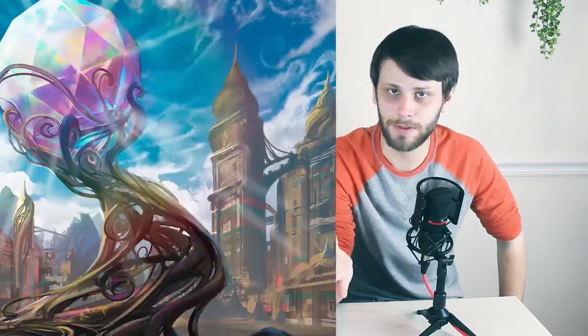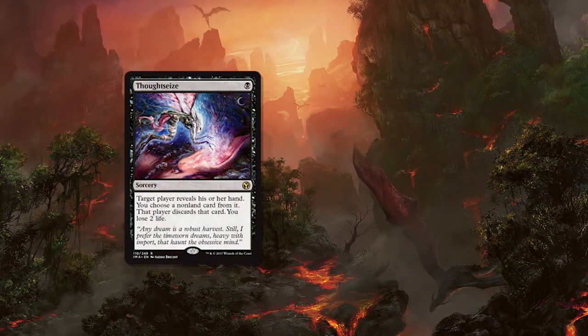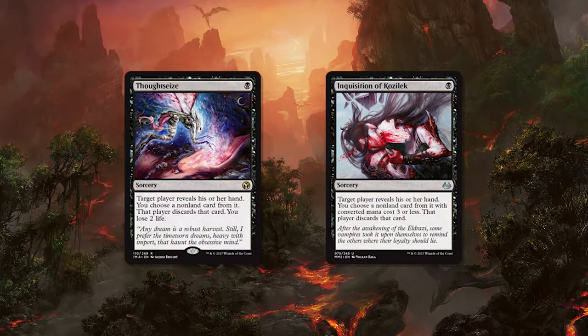The biggest example of a main-deck home is Lantern Control. Because they're milling out their opponents, being able to surgically remove one of their opponents' win conditions means you don't have to worry about it anymore. It also saves you from having to get the full lock. It's also pretty good in any Jund list — they've got a lot of Thoughtseize and Inquisition effects, so you can pull out one of their big spells with discard and then surgical all the rest away.